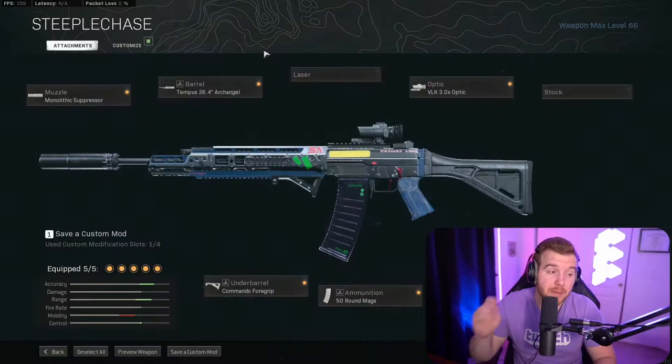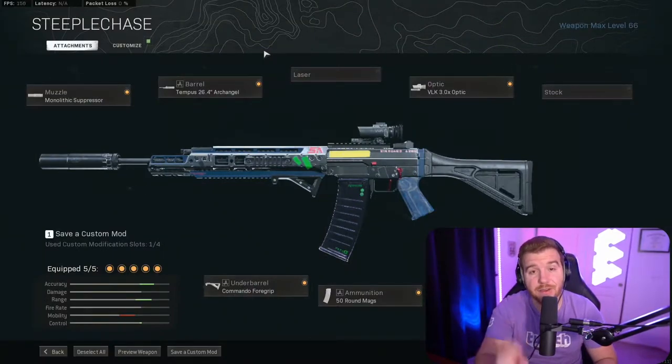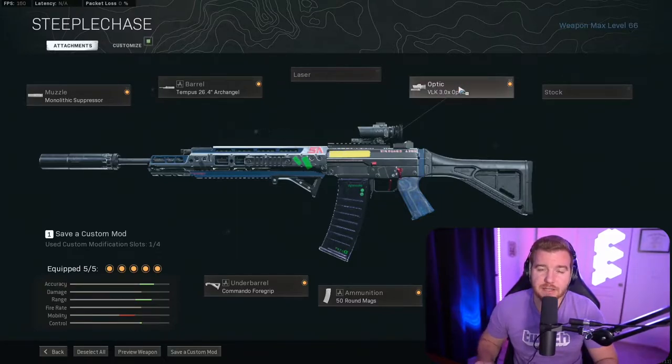This is the build that we ran in this high-kill gameplay for you guys. I personally think this is the best build for the Growl because the VLK makes it way easier to hit those upper-body to headshots, since the damage is pretty low on this gun. So if you're not hitting those upper-body to chest shots, you're really going to be hurting yourself. You can put a blue dot on it if you want — I've had luck with that in the past too — but personally, I think the VLK 3x is the best.